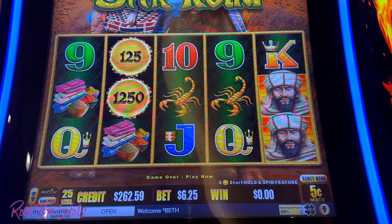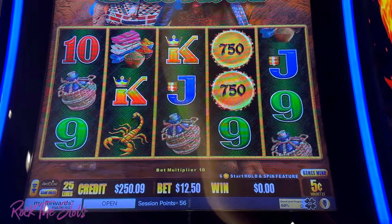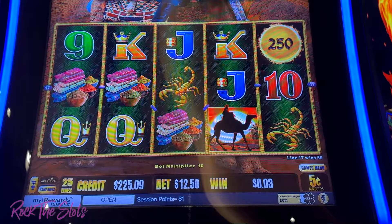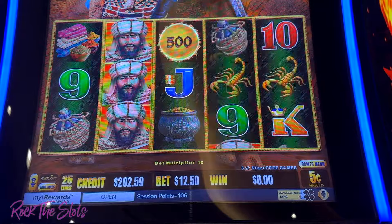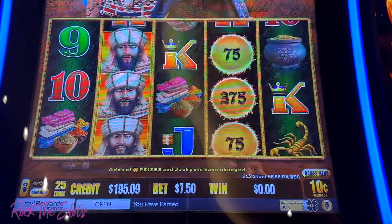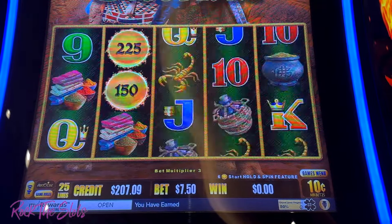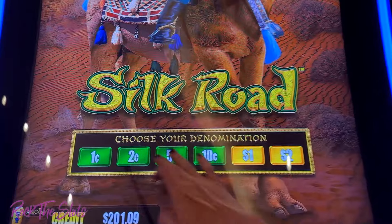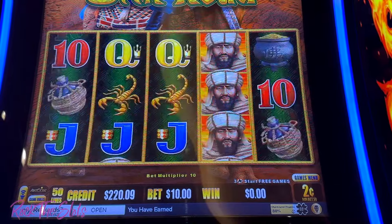Let's see if we can get this game to give me anything. Let's try max bet $12.50. Nothing. All right, let's try the ten-cent denom on $7.50 bets. And let's go to max bet, two-cent denom, $10 bets. All right, $39 — finally got a little something.